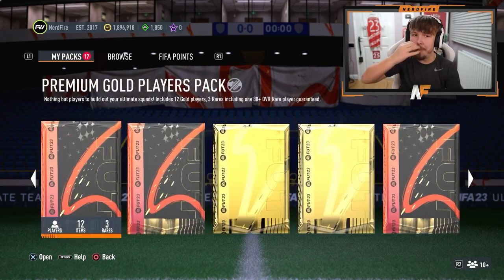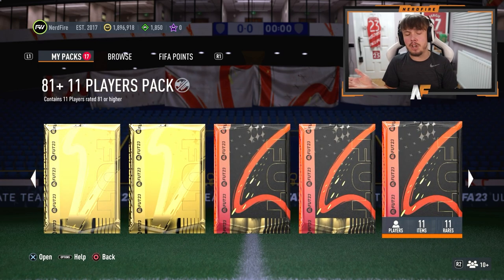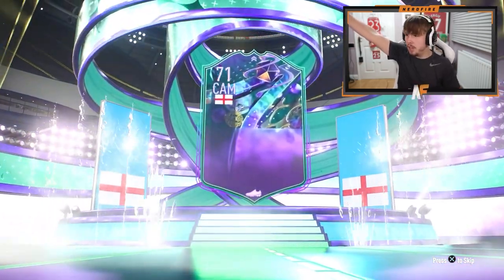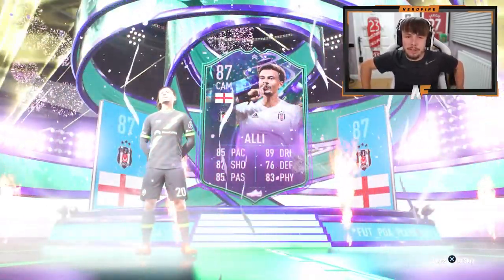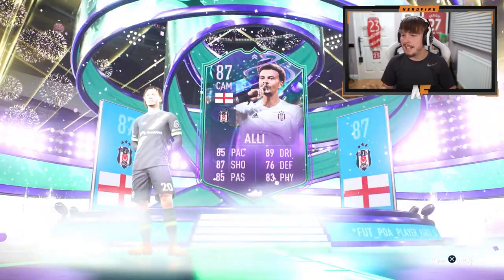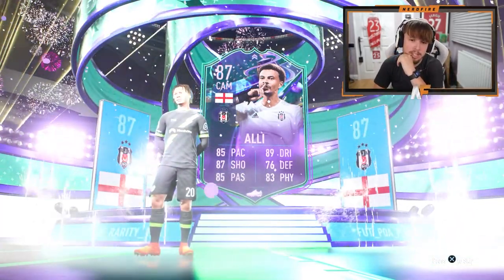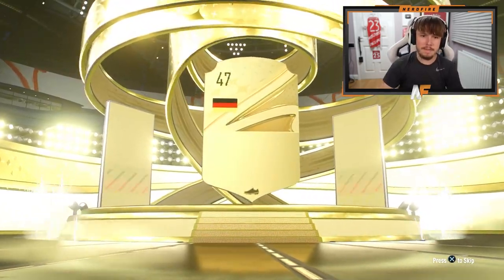I've got a load of saved packs to open — basic ones first, then bigger packs like 84x5s, 81x11s, ultimate packs, and 50k packs. From the basic packs, we got a Fantasy Foot — England's Dele Alli. I'll actually try this card out because of how good his flashback was last year. He's at Besiktas, third in the Turkish league, so upgrades are uncertain. His base card is already pretty solid. We also get a walkout: German 88 Toni Kroos. I'll take him — I need the fodder.